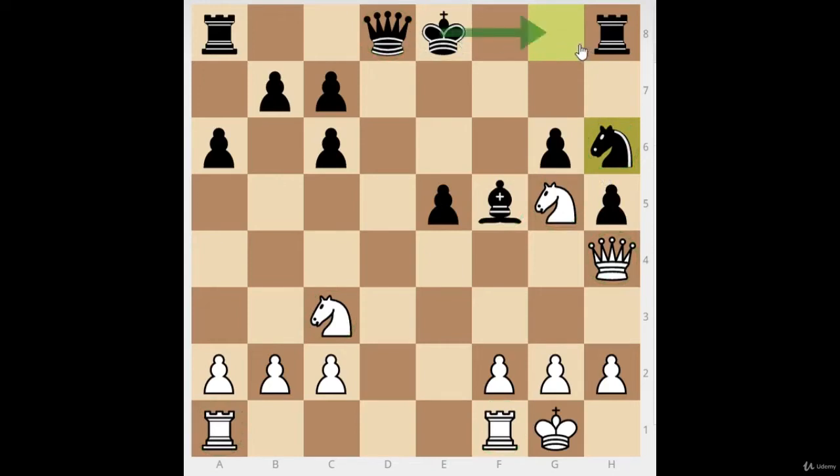Capablanca's rule also states that the king should be protected by two minor pieces. So if the king is castled, he should be protected by a knight and a bishop. Try to have two minor pieces protecting your king — or two pieces of any kind. You could use a queen and a rook, but the queen should usually be attacking, which is why we use the minor pieces to defend.